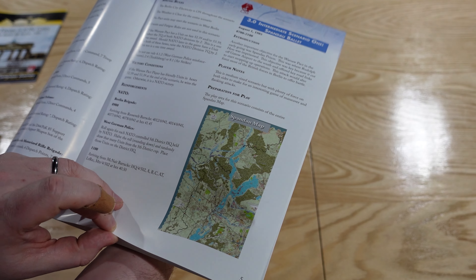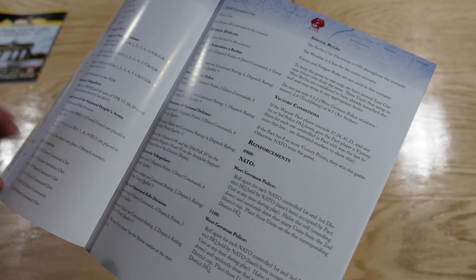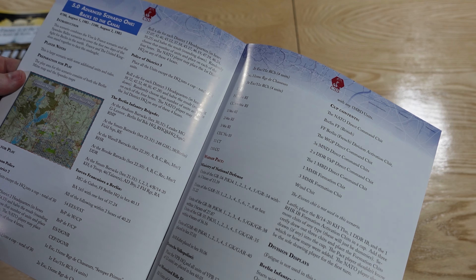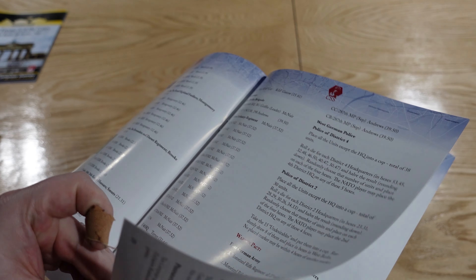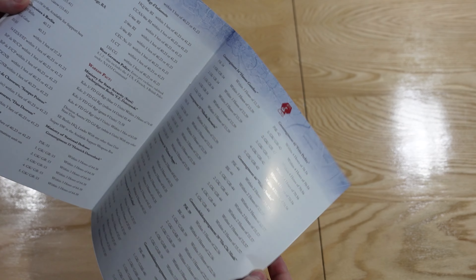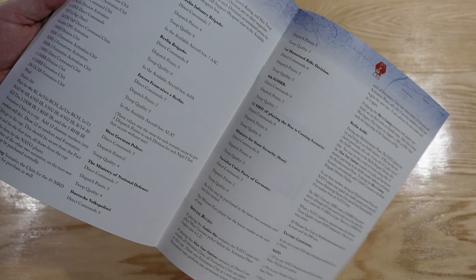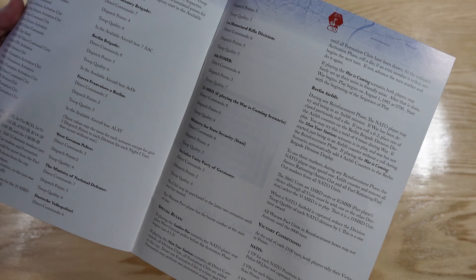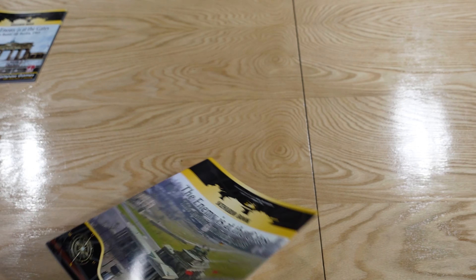So for one scenario we're just going to play on a little bit of one of the maps — I presume the Tempelhof airport in southern Berlin or the Spandau map where you're going to take West Berlin. There are lots of scenarios. The advanced scenarios are much longer, have multiple maps, and you'll go through night turns and all the different air rules as well. Then the campaign game is huge — here's all the setup, our cup contents. This is a chip draw game, with divisional displays, reinforcements, and so on.